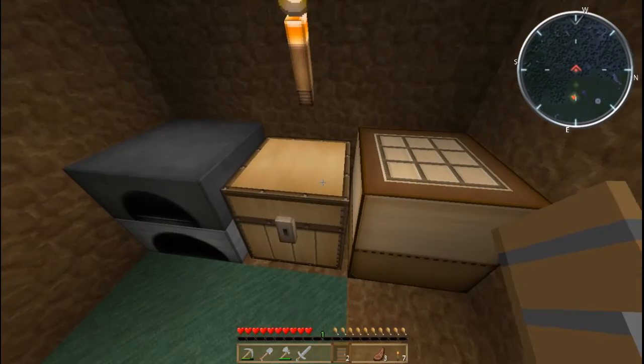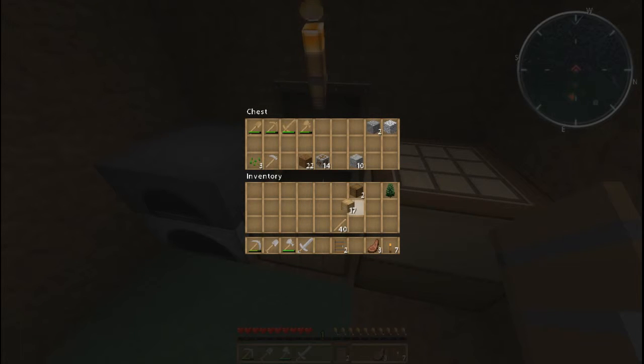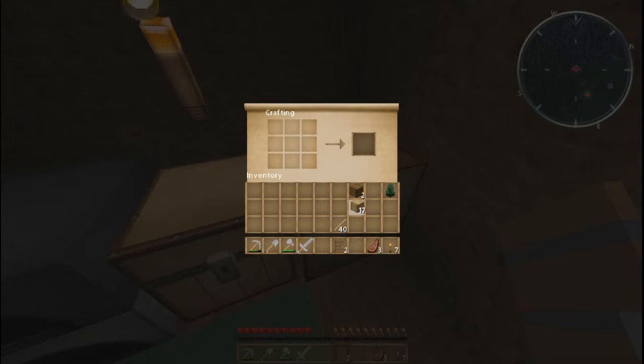For windows we don't have glass yet, so I'm going to try to make a fence. Need one two three, one two three — six planks. But that's not giving me a fence. What am I doing wrong? That used to be the fence recipe. Oh — maybe if I use sticks? But that gives me a ladder which I don't want right now. Good grief, I keep forgetting some things. We'll figure it out later on.